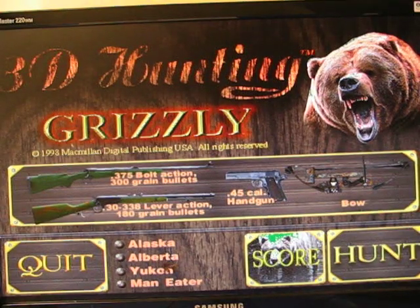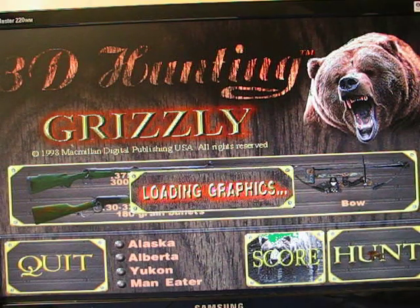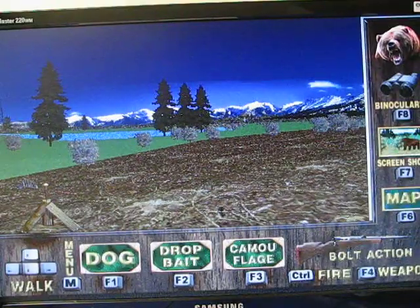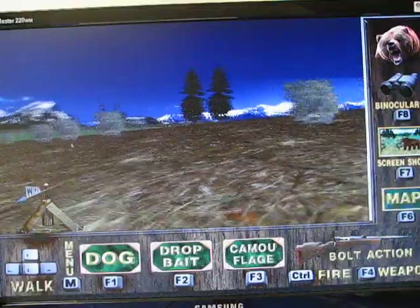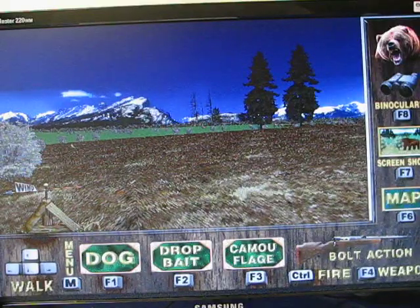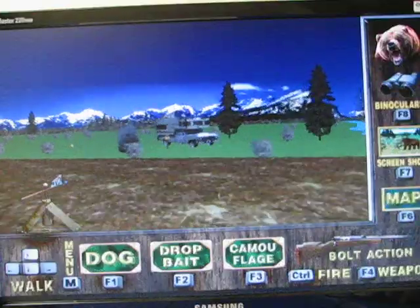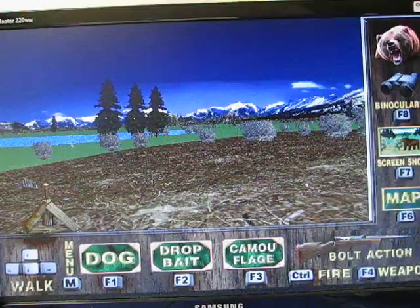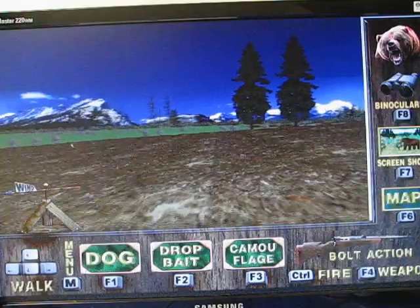Now, the Yukon is my least favorite. If you did not know, the Yukon is an area between Alaska and Canada — right on the border, in the valley of the Yukon River. As we start out here, there's brown hills, a trailer thing right there, a small pond lake thing, and now there's a bear right over there.